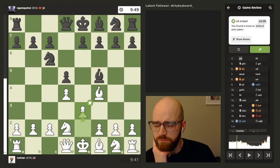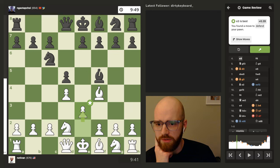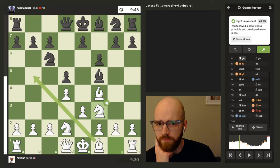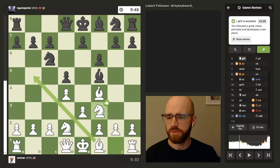He was attacking the d4 pawn there with his knight, so I defended with a pawn, which the engine likes. F6 is excellent, one of the best moves. You followed a great chess principle and developed a new piece. So this is kind of where I was debating earlier between bringing the bishop over more to a centralized square or to b5 to basically pin his knight. And it looks like the engine did prefer that as well, so I'll have to keep that in mind for next time.